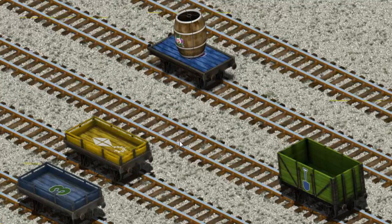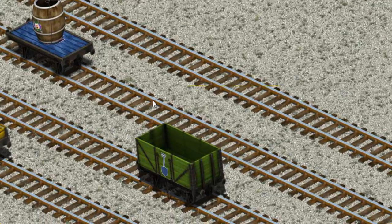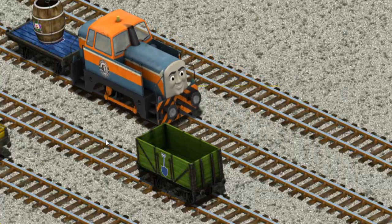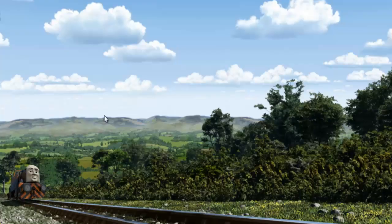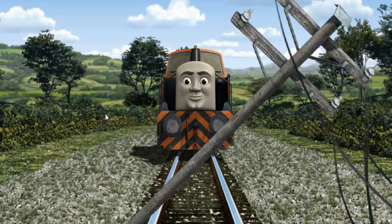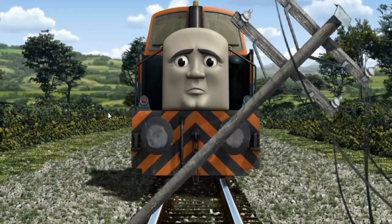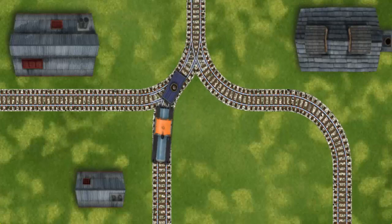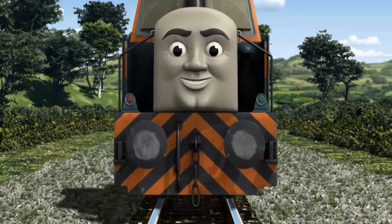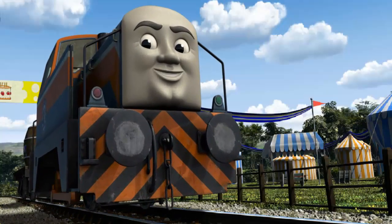There you go. Den went through the countryside. Suddenly, the tracks were blocked. Den had to stop. He would have to go another way. Help Den find the track that goes nearest to the smallest building. Let's go! Den arrived proudly at the fair. With your help, he was right on time.